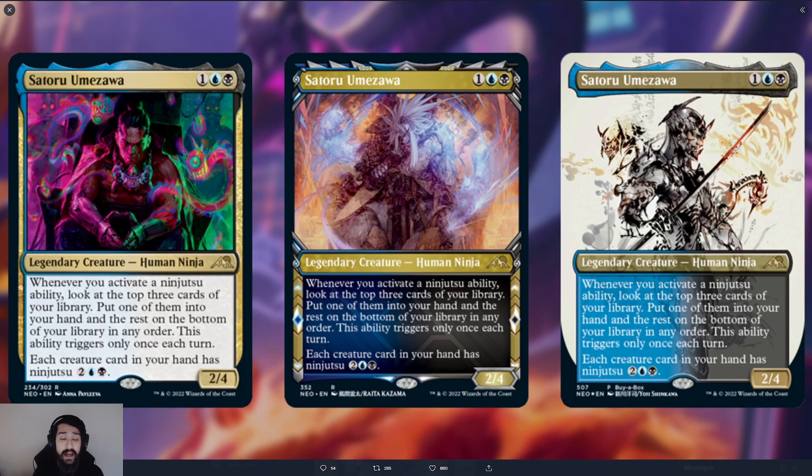It doesn't die to a lot of burn or damage-based removal. Four toughness is pretty difficult for a lot of burn spells to get through. They have to two-for-one you to get rid of this guy, which is fine. It does die to some of the targeted non-conditional removal in black. But most likely, if we can land this guy and get an unblockable creature through, we're going to be smacking around for big damage and putting some big creatures into play.